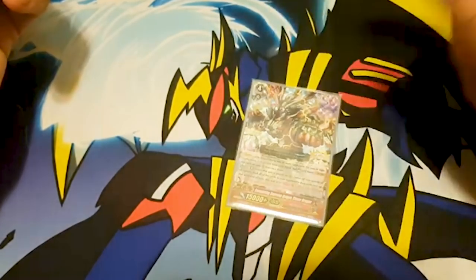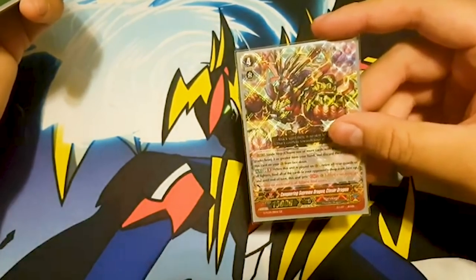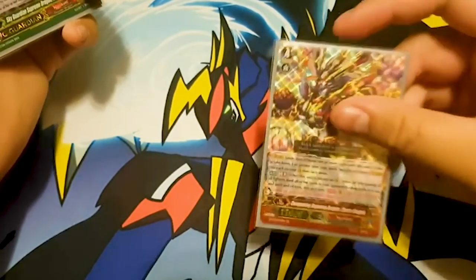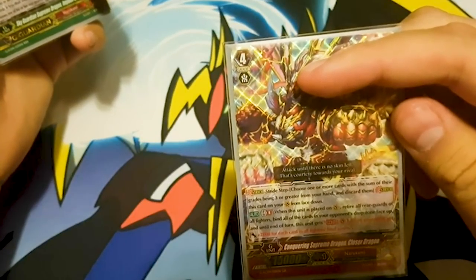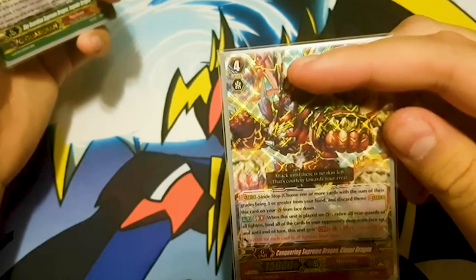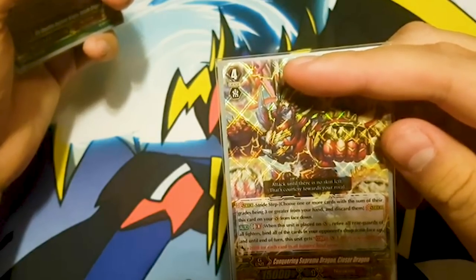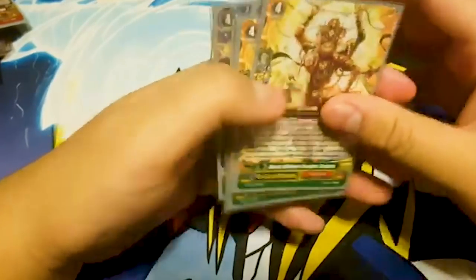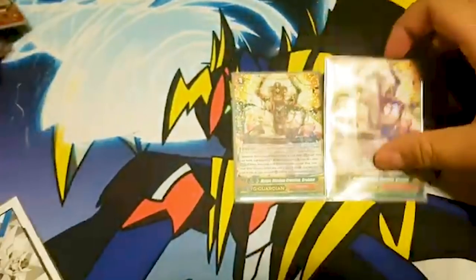Supreme Closure Dragon is GB8 — when this unit is placed on Vanguard circle, retire all rear guards of all fighters, then bind all the cards in your opponent's drop zone face up until end of turn, and this unit gets plus 2k for each card in all fighters' bind zones.